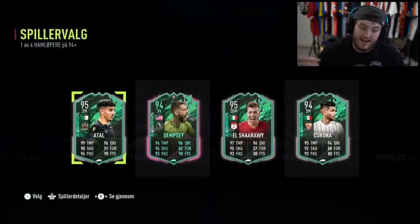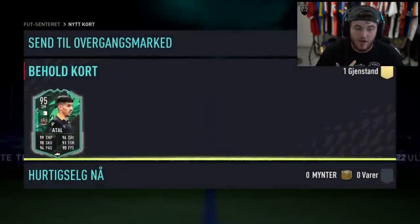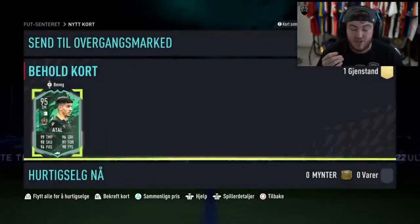He wants Shapeshifter Eden Hazard - come on please. Ital is really good to be fair, Ital is a W, but no Hazard unfortunately. I feel like it's really rare, we never see Hazard in these. He's less than 100k - that's crazy. We have a 90 plus times seven now.